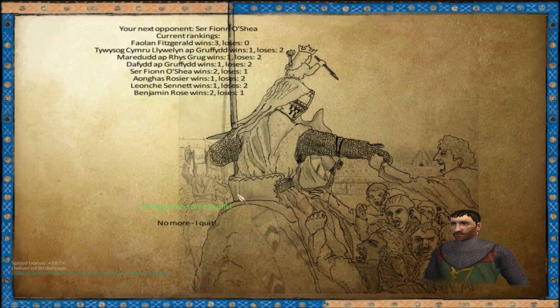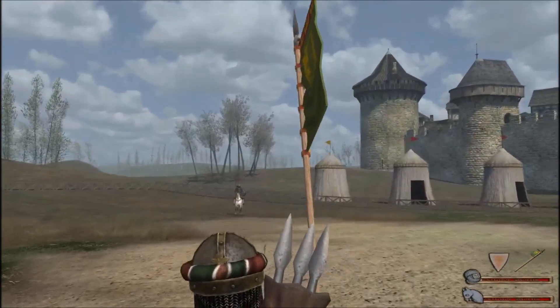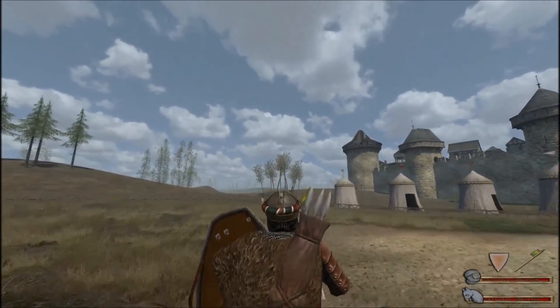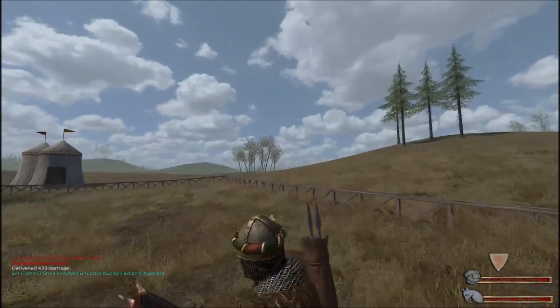With him down, we have Sir Finno Shay with his new armor. He does have a lance, so he is potentially dangerous. But not dangerous enough - so down he goes.